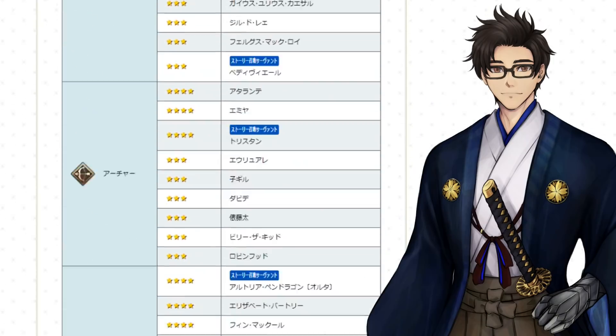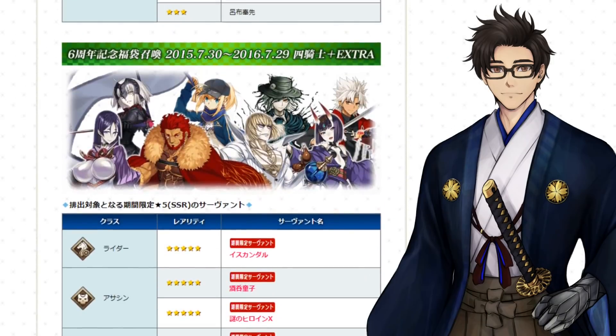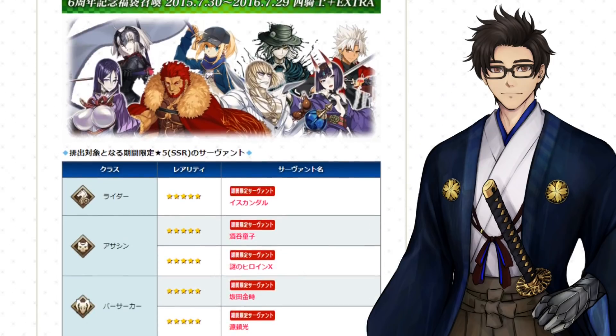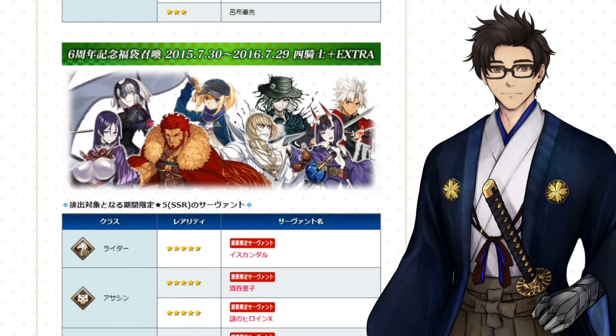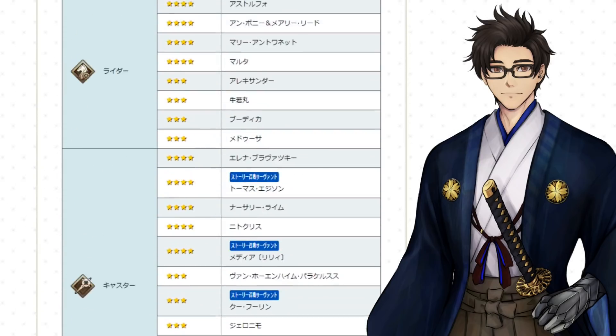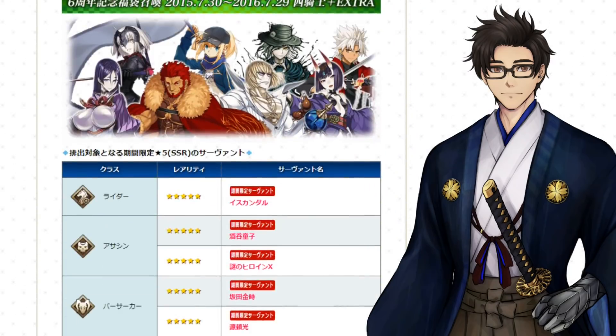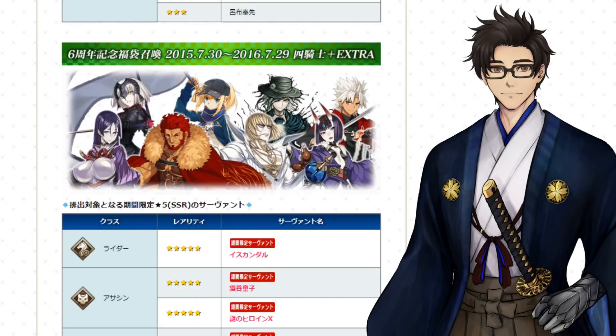Then we have the other side — the 2015–2016 Riders, Berserkers, Assassins, Rulers, and Avengers — so basically all that and extra. This one is actually not bad of a roll in my opinion, but at the same time it's kind of out of date. So I would probably skip these two, because I think a lot of people already have these servants. Personally, I don't have Amakusa, so he was actually the only servant I wanted from this specific Gacha — but at the same time I didn't really care.